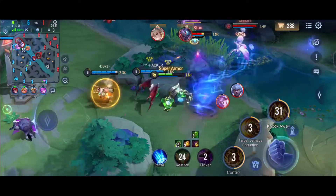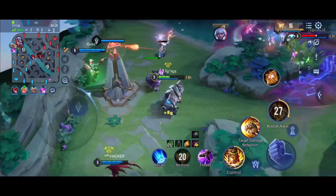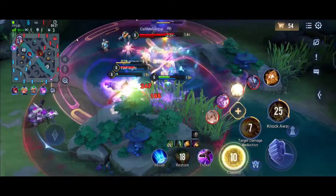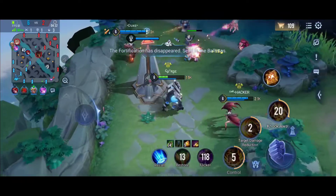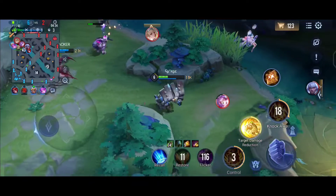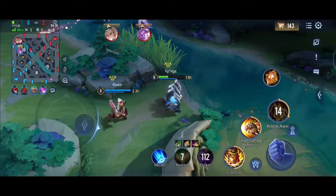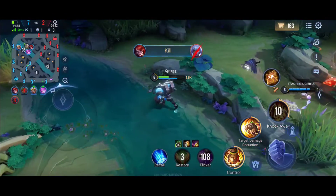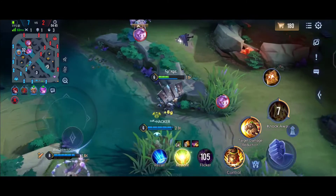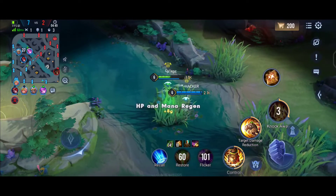I tried to ult Zata but it missed, and I ended up ulting their support instead. I tried to save our Pixie but he died. Veera didn't wait — she just killed the enemy. So kill Zata — okay, he is part of the play, yes, very good.